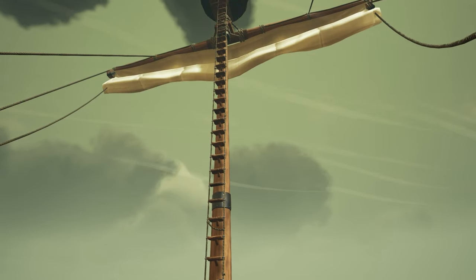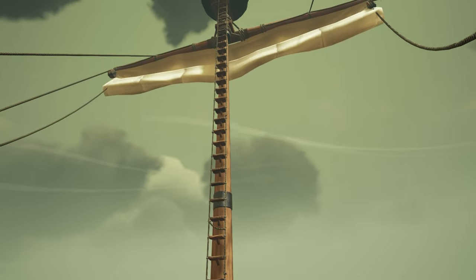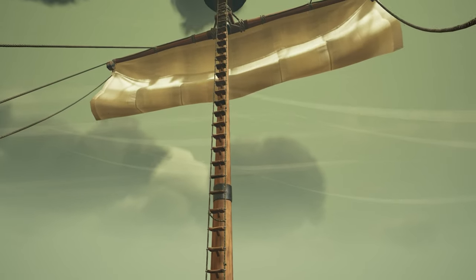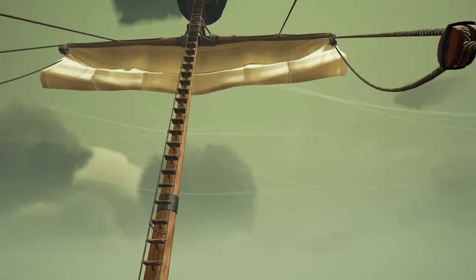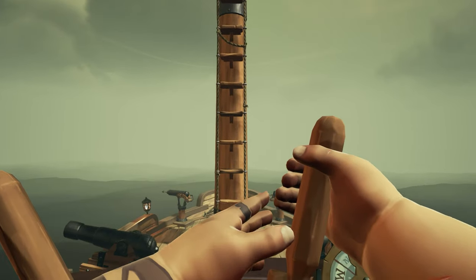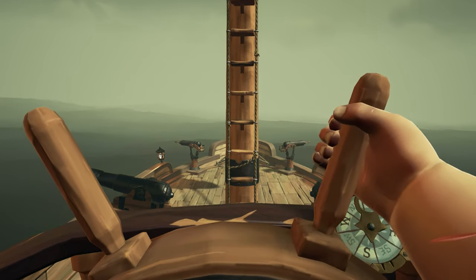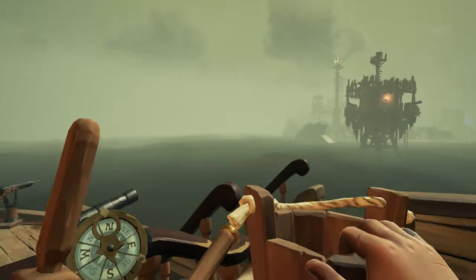First, you adjust your speed. Try to make it so that the rope is barely touching the sails. For the wheel, you want to position the second knob after the middle one, just like this. A good reference is your character's fingers — try making them align with the ship's ledge.